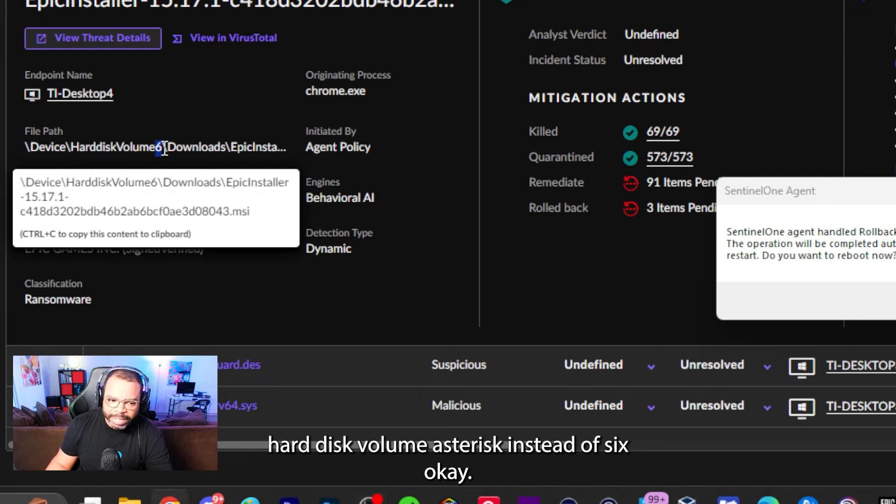In the timeline view, reading from bottom up: threat detected with confidence level malicious — Epic Game Installer. Based on what the AI determined, it classified this as malicious, not suspicious. It successfully killed the threat, then changed the status from not-mitigated to mitigated. A reboot is required for full remediation.